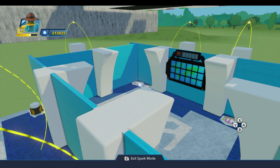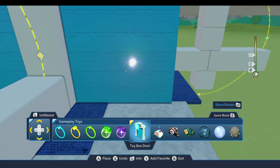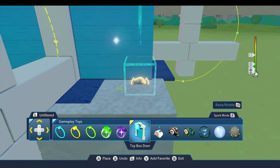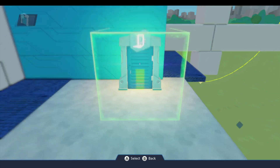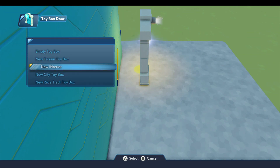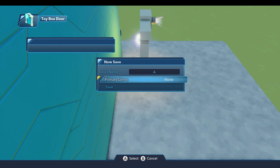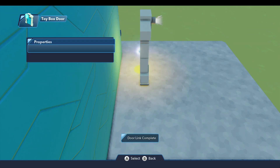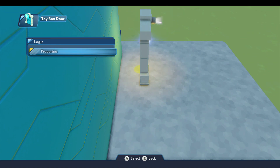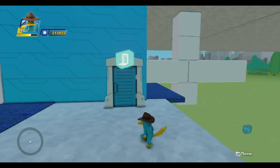Now that we have those, we just need to add a few decorations, and the ones I need are from the interior toy box. So we're going to come out over here and drop down a toy box door and use our little trick to bring the interior toys out. I'll place the door, open the properties, go into the destination and do a new toy box — new interior — and it doesn't really matter what I call this, I'll just call it A. We'll save and now it's creating an interior toy box and linking it to the door.